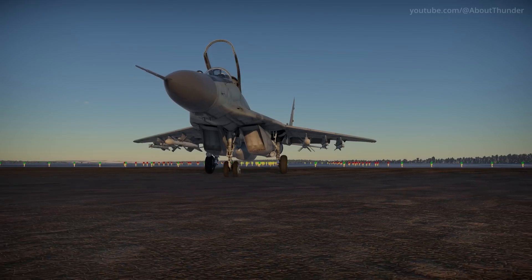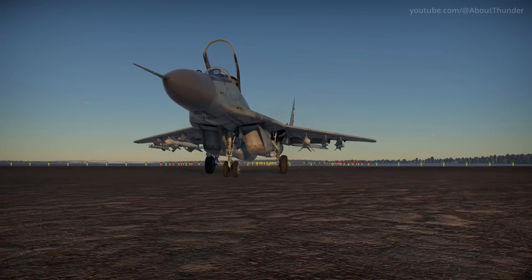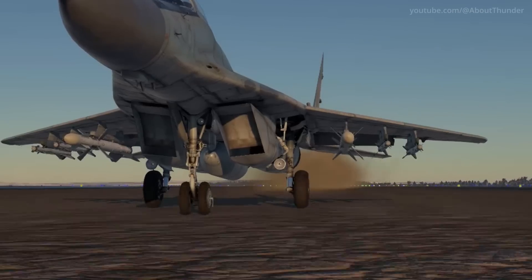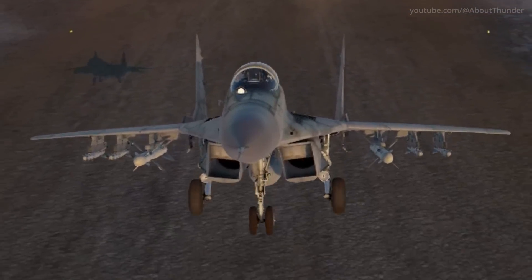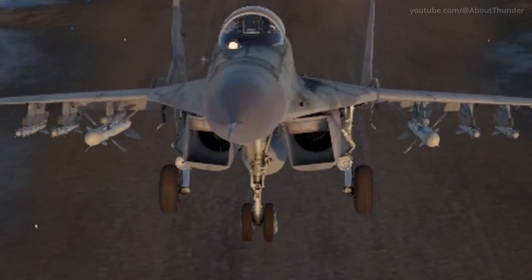When viewed on the runway and in the hangar, the MiG-29's air intakes are covered by automatic doors which open during takeoff. These intake doors are used to keep out harmful debris and allow the MiG-29 to take off from unprepared runways in real life.